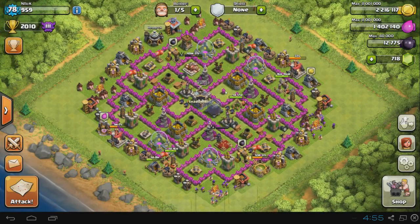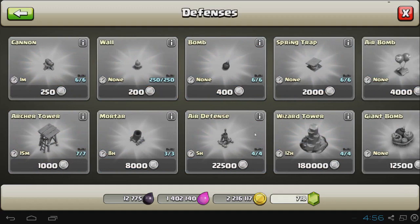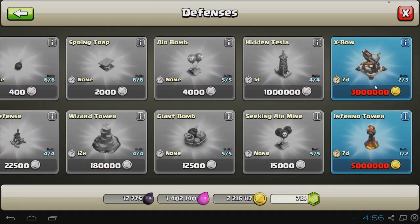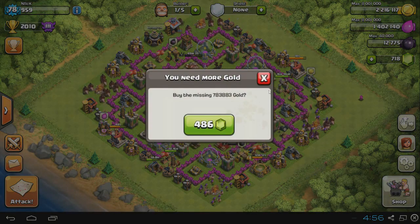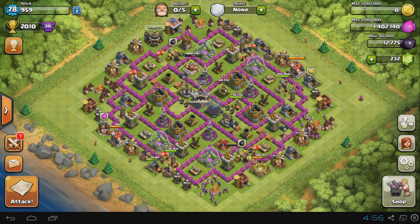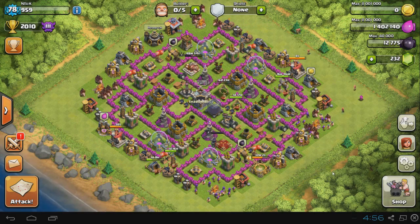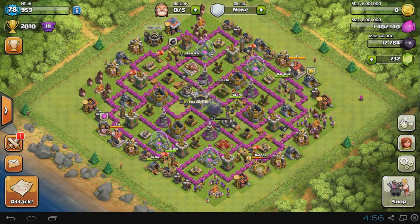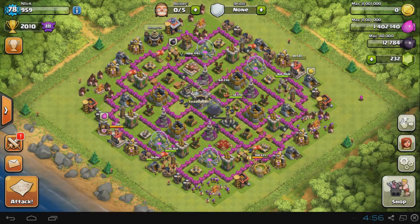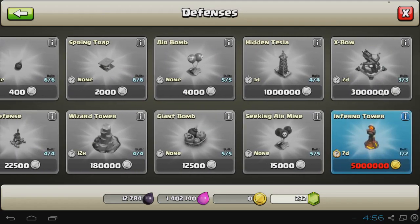Now I'm going to get that X-Bow because I don't like sitting on that much gold. Going to the shop under defenses, these are the two left I need to build. I wanted the Inferno Tower but I'll save that for later. Going for the X-Bow — it costs 486 gems to boost, clicked — now we have to wait seven days. I never speed up builds with gems; I just want to keep all five builders busy and farm toward 5 million gold.